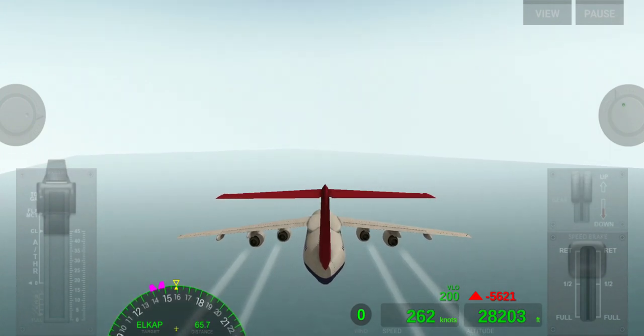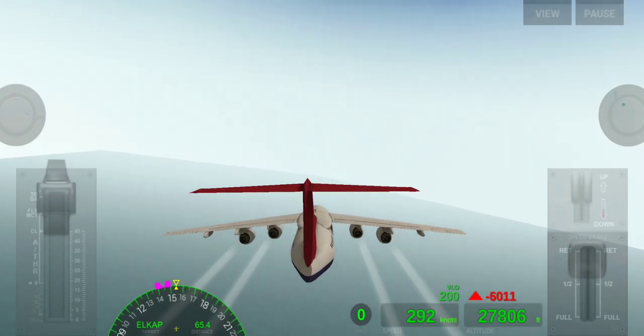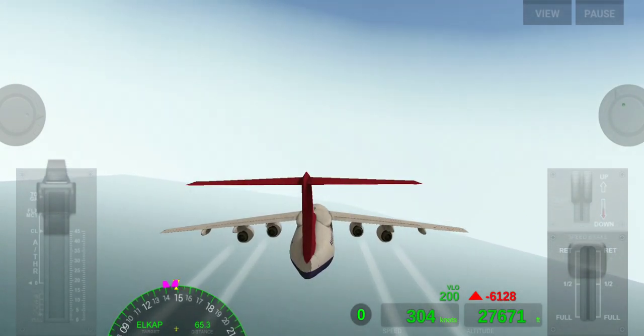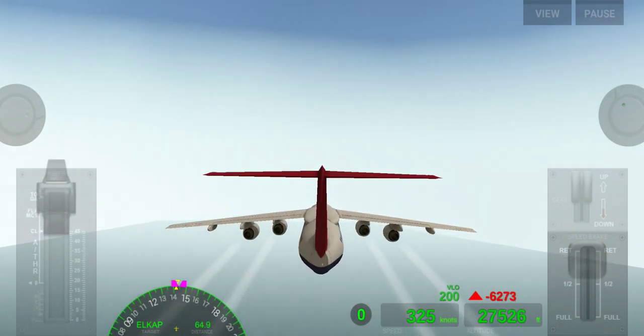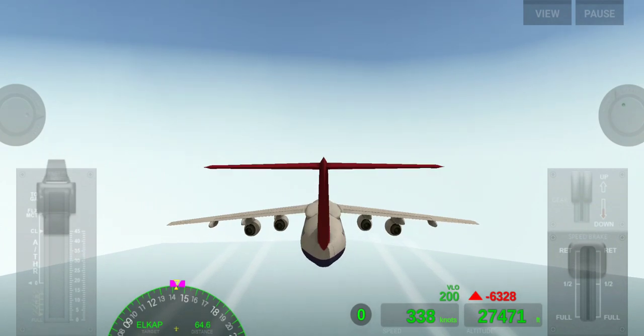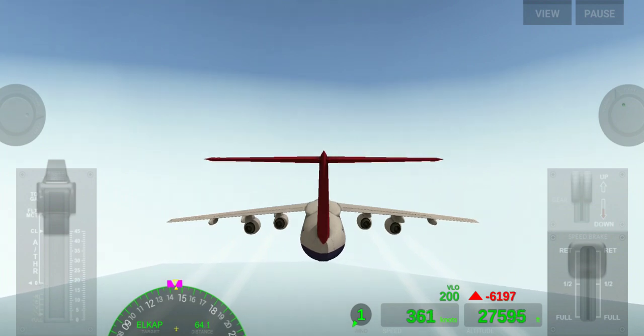Our plane has successfully recovered from stall. Now we pull our nose up again so we can climb and reach our altitude. You can see our altitude is going higher now again.